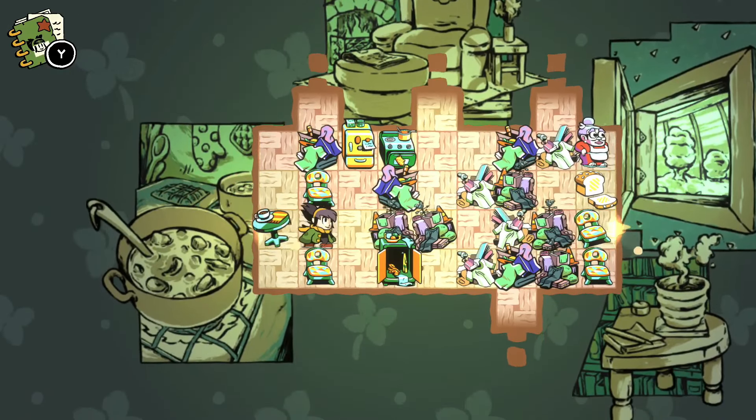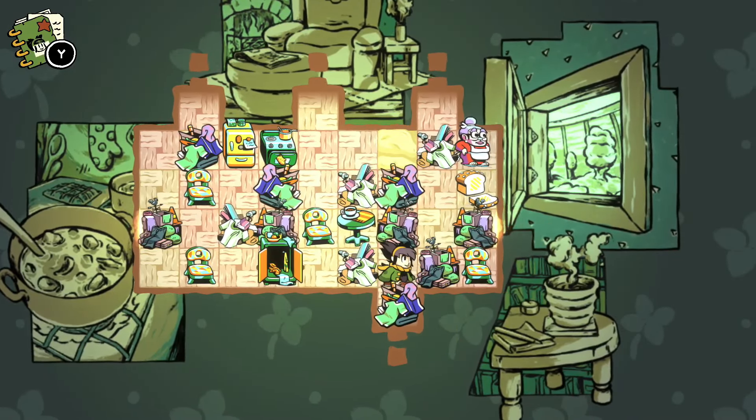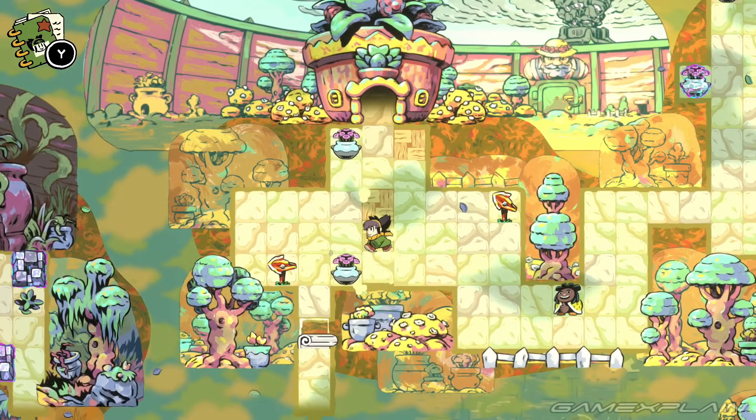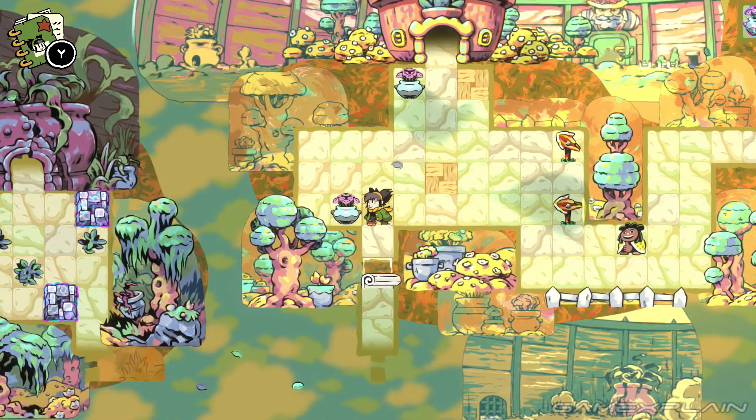Arranger: A Role-Puzzling Adventure isn't just an oddly accurate title, but also a coming of age story about a misfit named Gemma who can shift the tiles underneath her feet, and sets off on her way to explore the world for the first time and find out more about her mysterious origins.